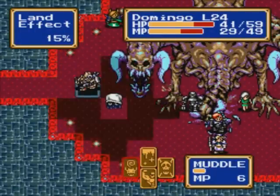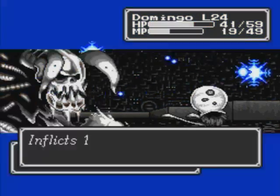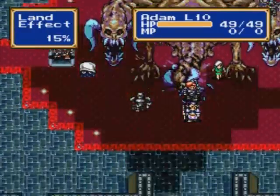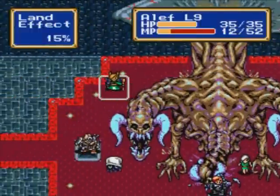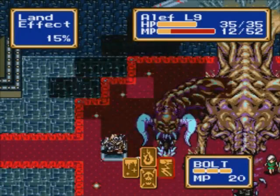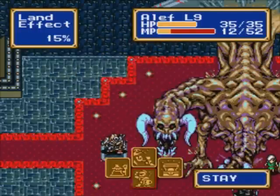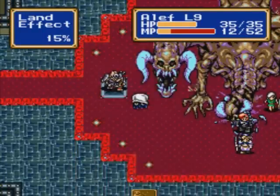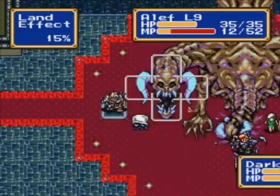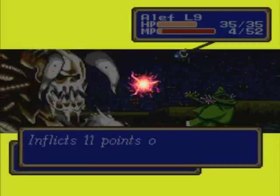It would have been smarter to just let her go ahead and kill that head over there, because then I could have killed Dark Dragon two turns sooner — it would have only been two videos probably. Aleph only has 12 MP left, not even enough for bolt level 2. So I move her down here and use bolt level 1, which does like 11 damage. The head is down to 17 HP.